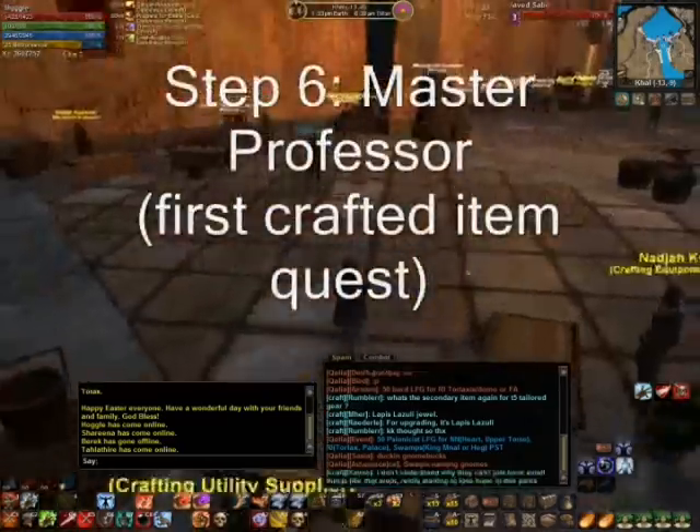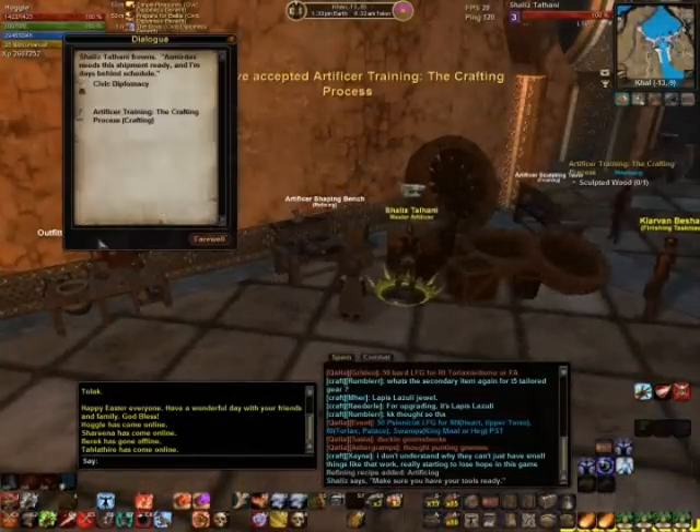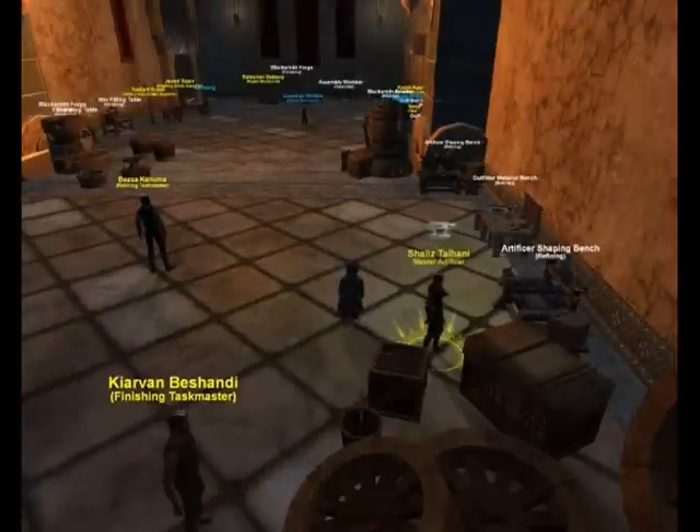Once again, go back to the master professor. He will ask you to craft your first item. Before we do, let's look at all of the benches and workstations available here in Kahl.